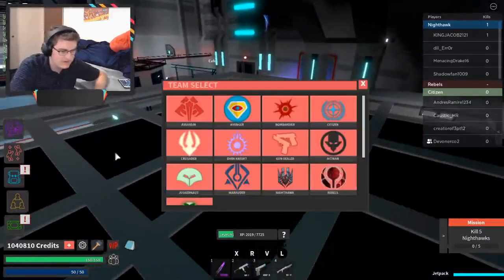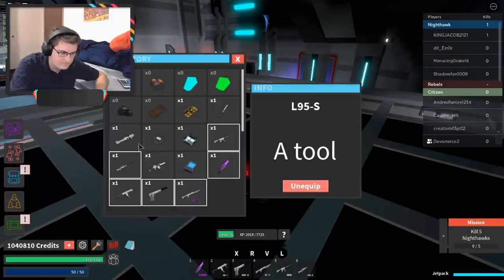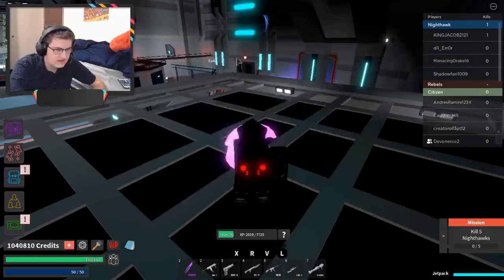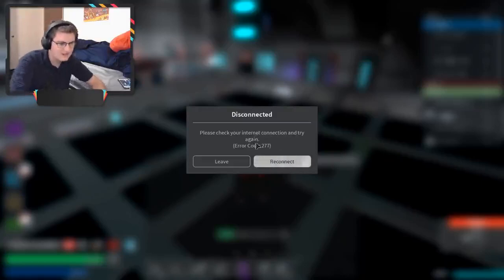The typical loadout I like to have with Dark Knight is the assault rifle — it's the most balanced gun — then a sniper, plasma launcher, and white sword, organized in that order. Then — oh, it's telling me to check my internet connection and try again. I'm going to have to reconnect. Did the internet go down?